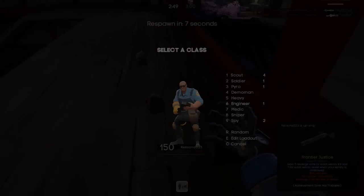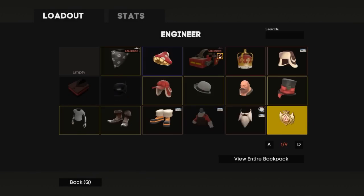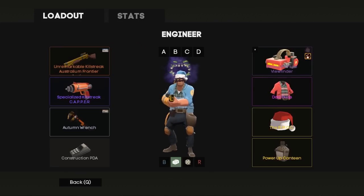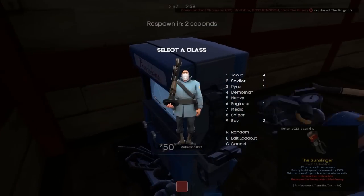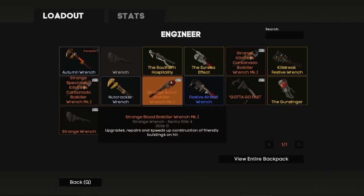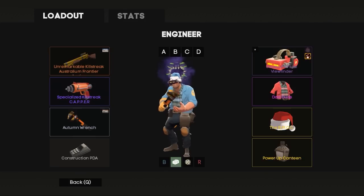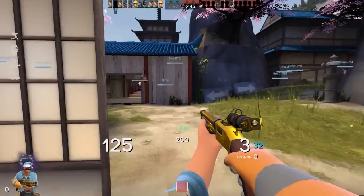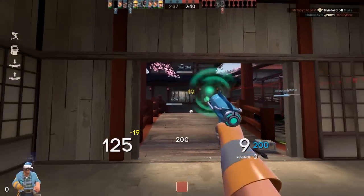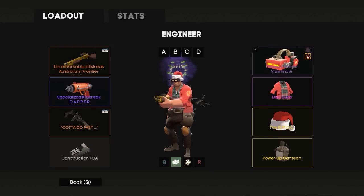Hey guys, my name is Joe and welcome to a trading guide. This isn't going to be for unusuals - my channel is mainly oriented around unusual trades and high tier stuff. I realised I haven't really made a guide on how to trade lower tier items like refined metal, hats, and strangers. I know there are a lot of people who have requested help, including people in my comments asking how to trade out of refined into keys.